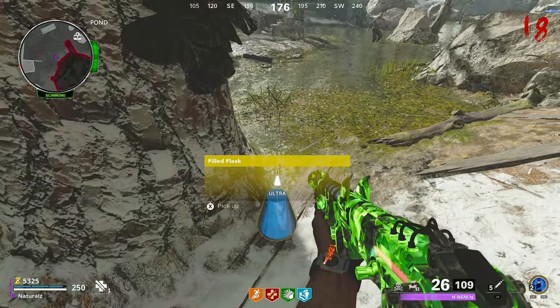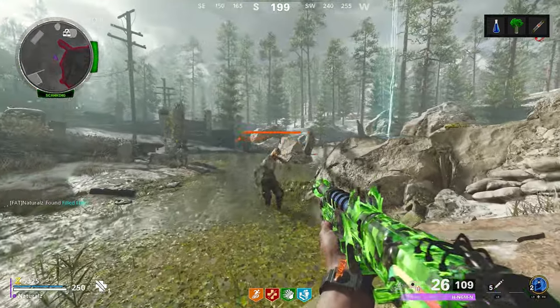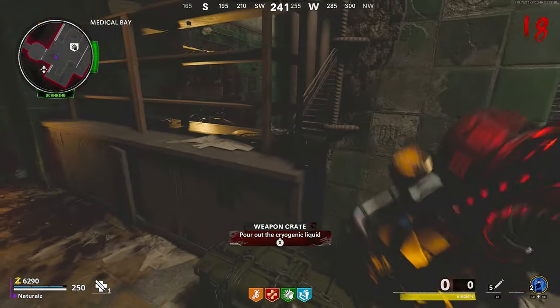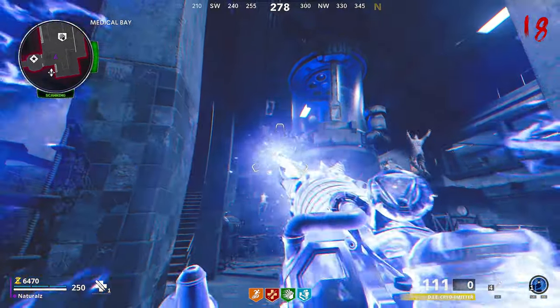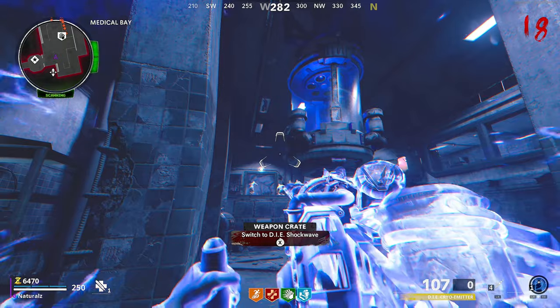Pick up the flask then go to the box in the Speed Cola room, interact with the box, then shoot the arm on the screen.